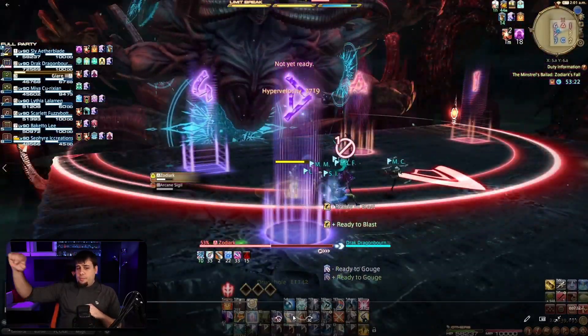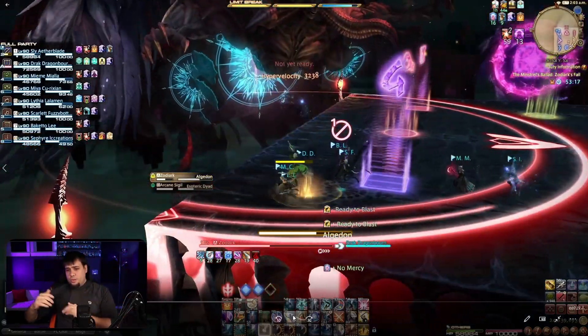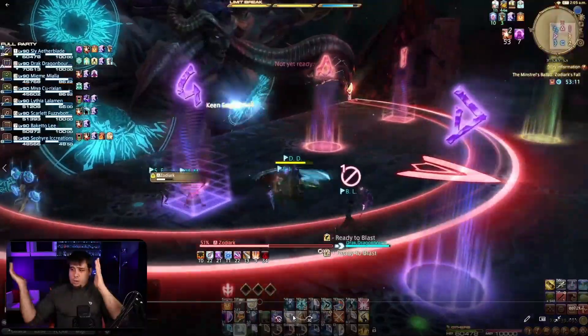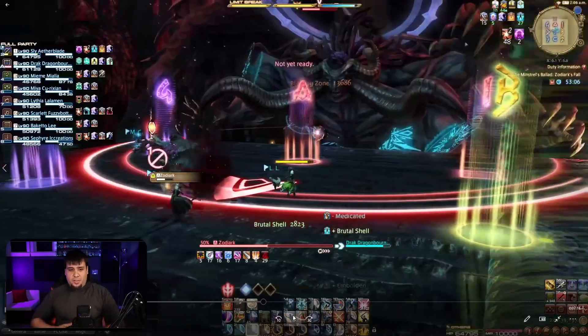We know the red beam means a half-circle attack, so we move to a corner — Zodiark will beam down the center of the room. If you don't feel like you're going to make it, throw that knockback immunity; you'll still take the damage but you won't get blown off the platform. It's definitely a lot better to risk it that way than go sailing off the edge.